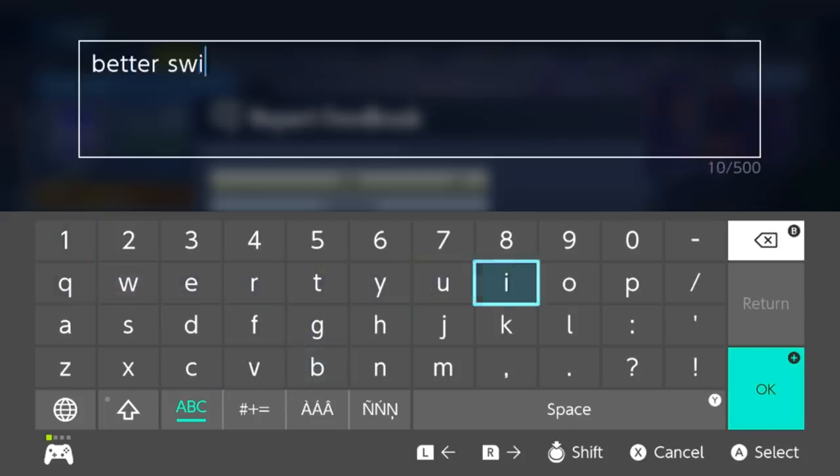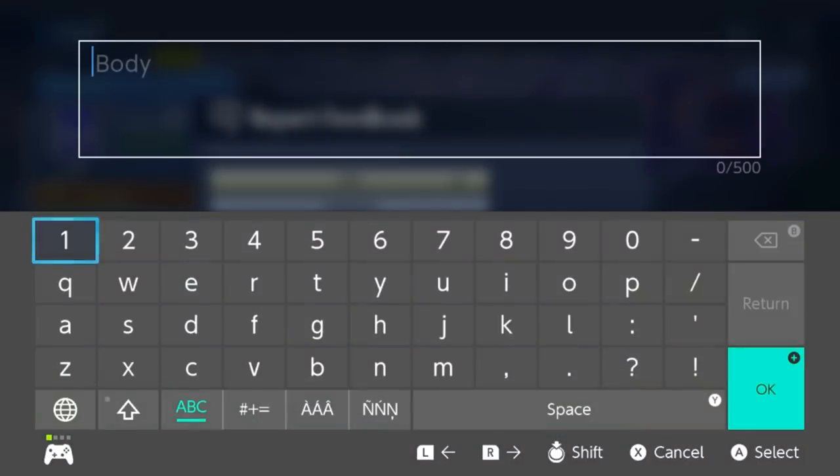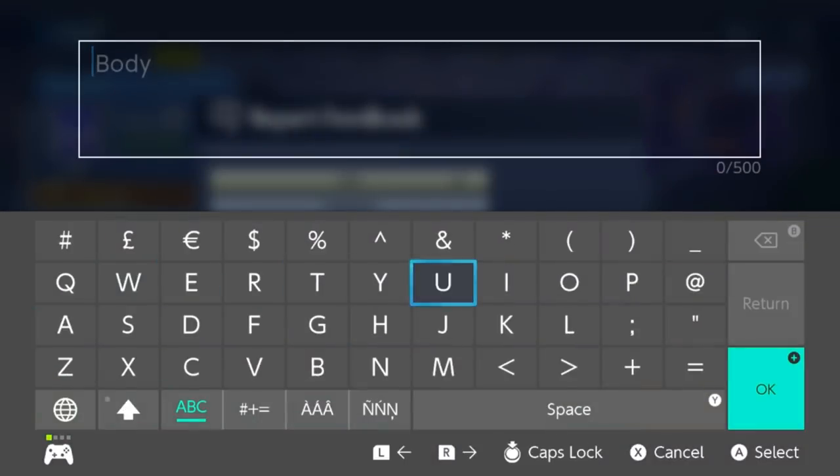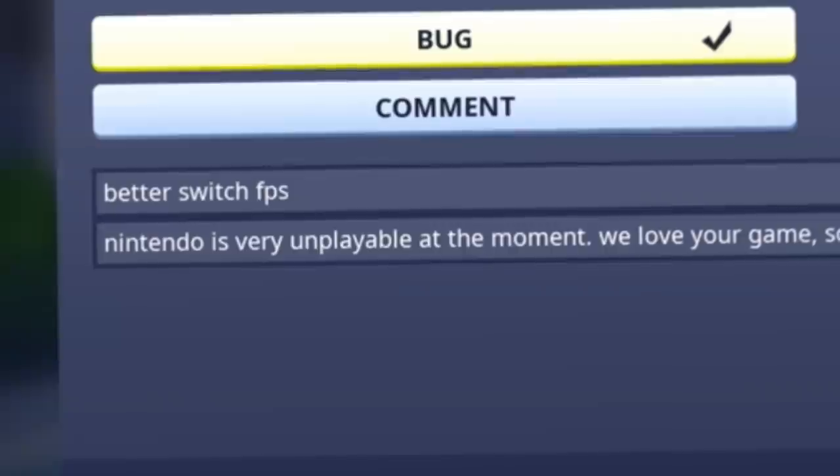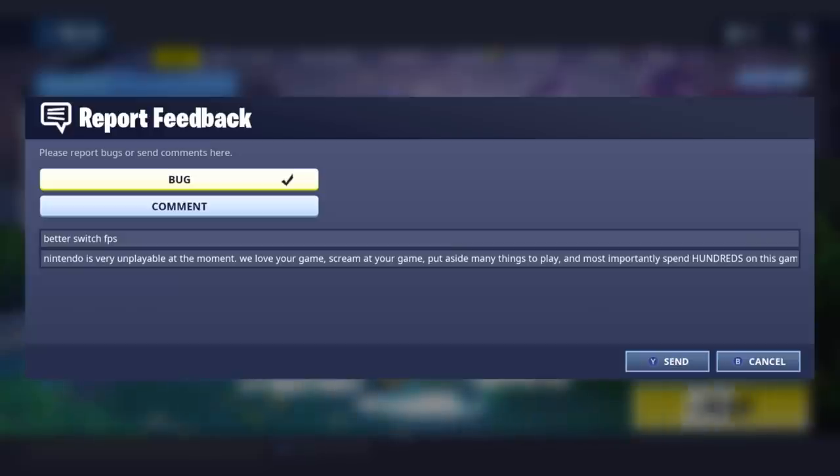So the subject of the video — for the feedback — could be 'Better Switch FPS.' We are starting the movement, boys! Everyone get off your chairs, stand up, and start chanting for a better Fortnite. We want this right now — not in 2020, right now. We typed up a novel: 'Better Switch FPS.'